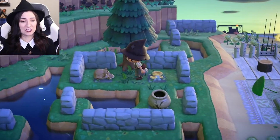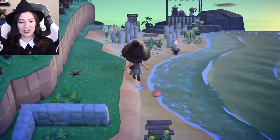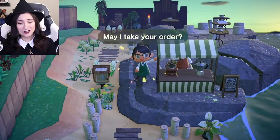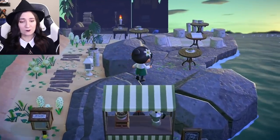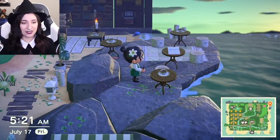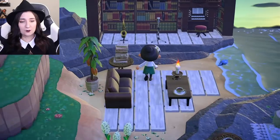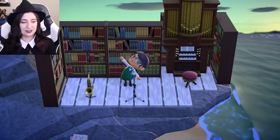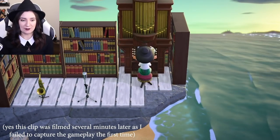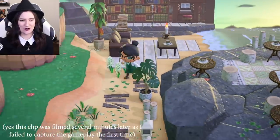Over here we have the spooky ruins — some spooky ancient ruins. Up here we have the library beach cafe. May I take your order? Let's walk in. If you would like to have a sip of coffee on this fine 5am morning on Lumos, read a book while you listen to some live entertainment from the open mic slash live band that is here. You can play a little toot toot on the saxophone or you can play some boing boing on the organ. That's a little beachside library open mic cafe.